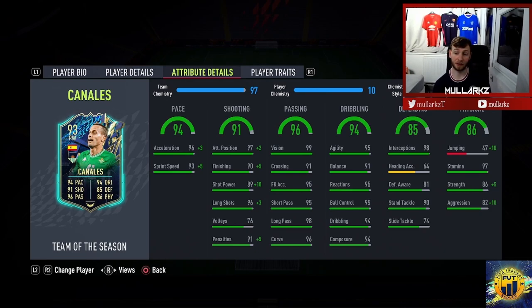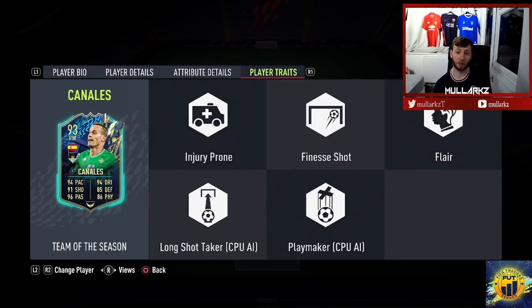Stamina is very, very good at 97. Strength goes up to 91 and aggression 92. He's got quite good player traits as well: finesse shot, flair, long shot taker, playmaker. He does have injury prone as well, which rarely happens but can be annoying in game if he does get injured.